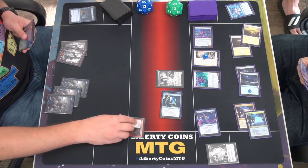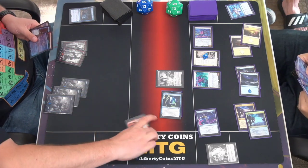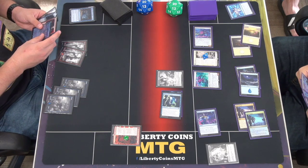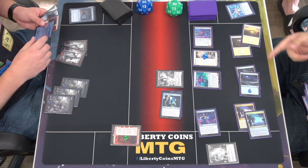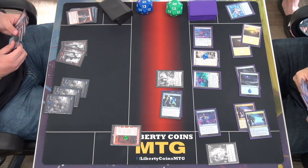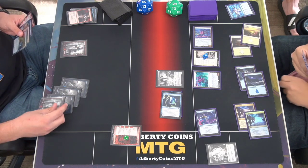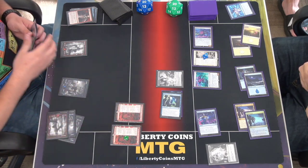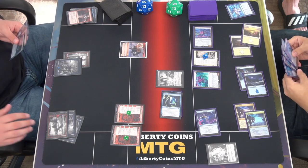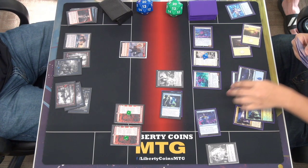Draw — phase two. I'll discard Strangle. Phase two: I can discard up to two cards and draw. Discard Otawara and Strangle to draw two. Pay three to cast a second Fable of the Mirror Breaker, get my creature back. Play my land for turn and pass. Opponent draws a card and makes a token creature.